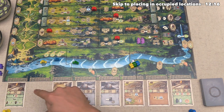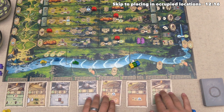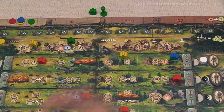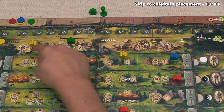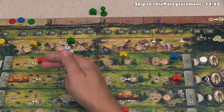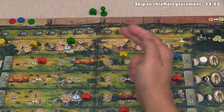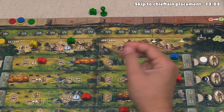With our turn done, we now refresh the artifact row by sliding all the cards over to the left and revealing a new one from the top of the deck. It's now the green player's turn, and they want to activate the location where we already put an explorer. It's time to talk in more detail about the restrictions and options for explorers as well as the chieftain.